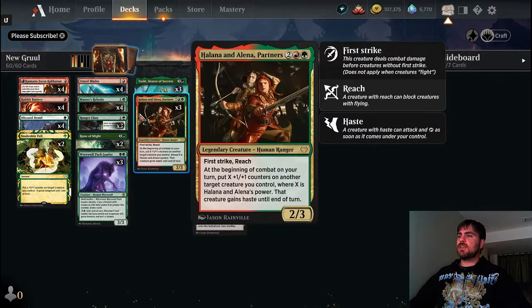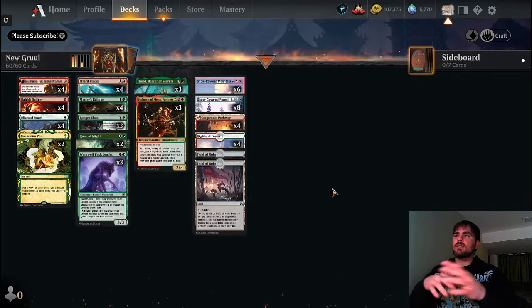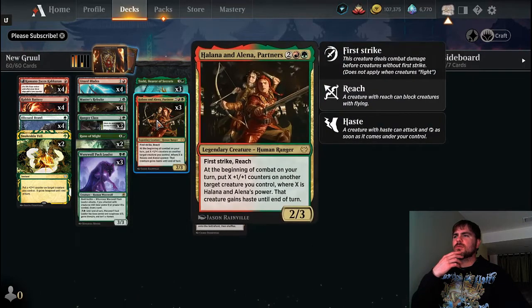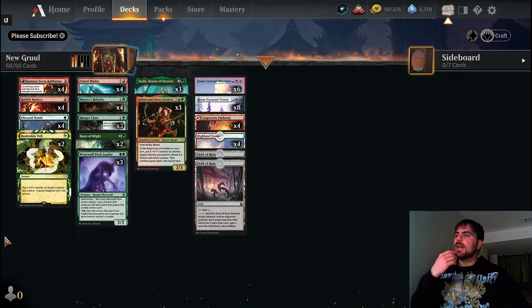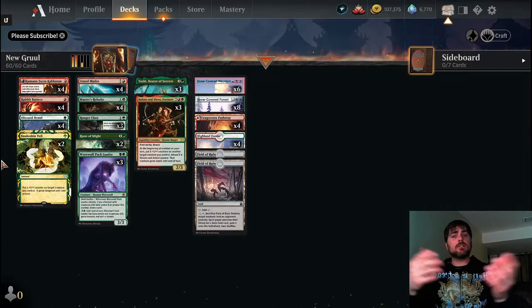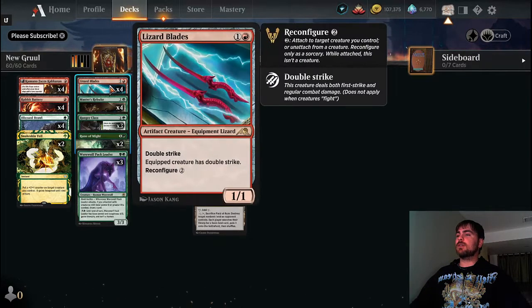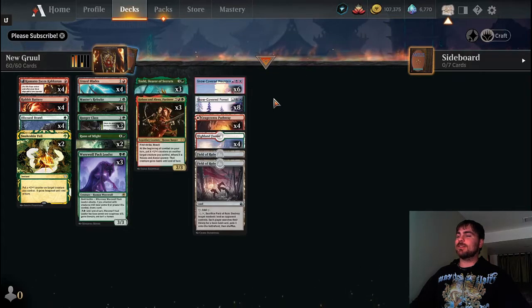I think I did do a Gruul during Innistrad, during Crimson Vow. I did play around with Gruul on Halana and Alana when they were new. So basically I'm just trying to incorporate some of the new Kamigawa cards and seeing how Gruul does. Pretty good with the Lizard Blades — putting Lizard Blades in a Gruul deck is actually pretty fun.